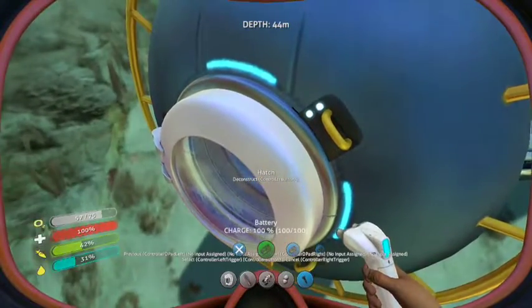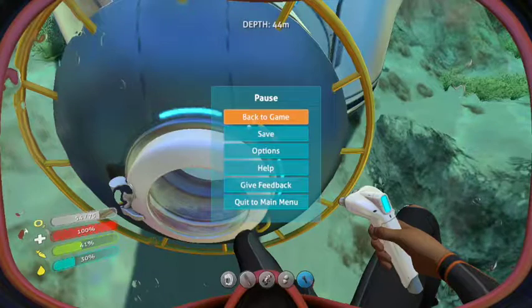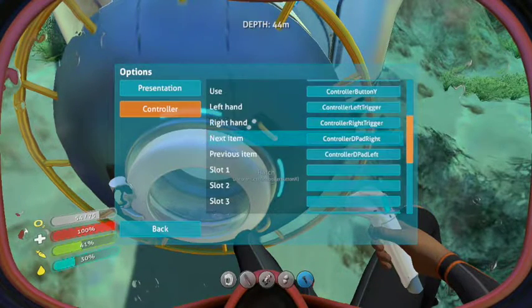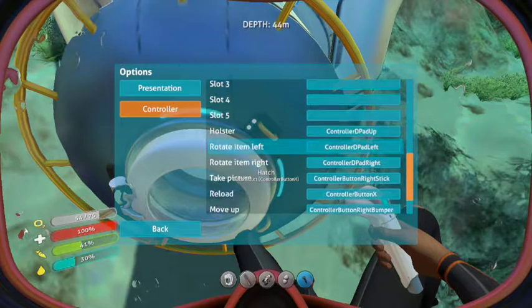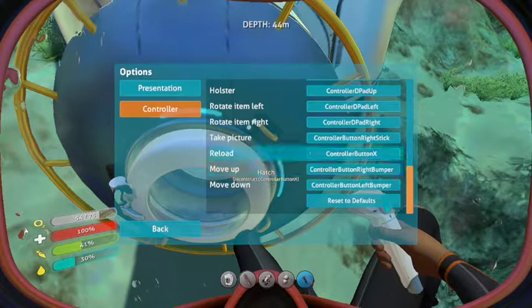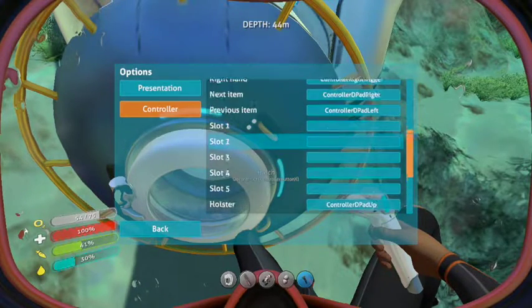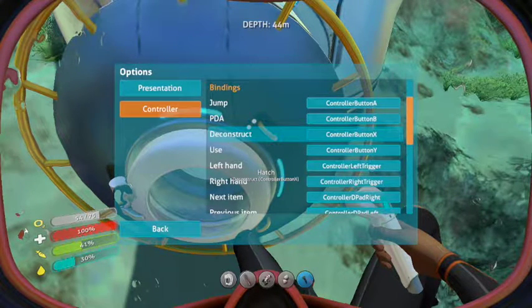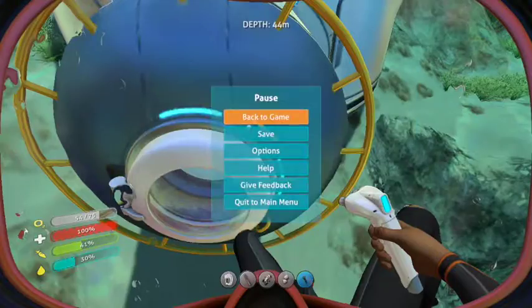Deconstruct X — okay, I think I need to rebind a few buttons really quick. Because I don't know what I have my Deconstruct button as. I'm pretty sure there's a Deconstruct setting. I'll Deconstruct right there. I'm going to change that to Controller Back.